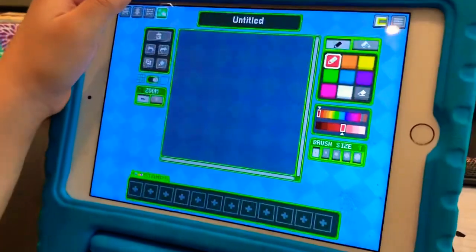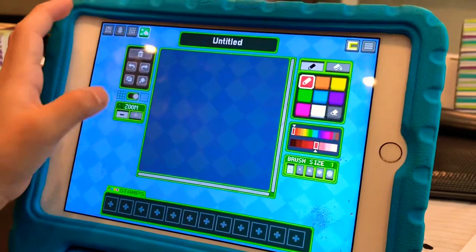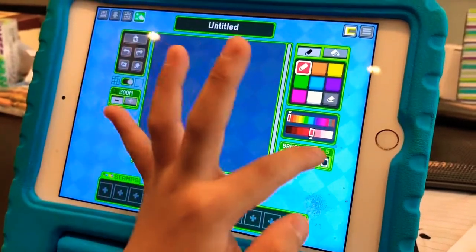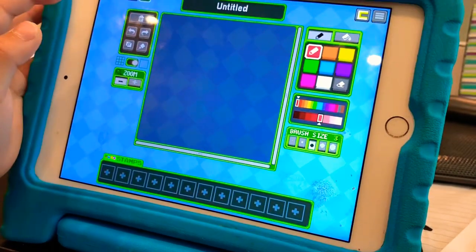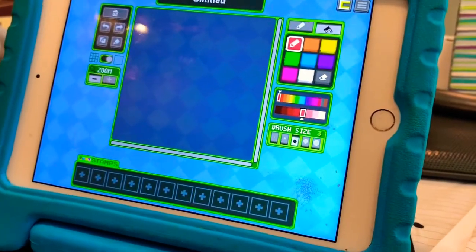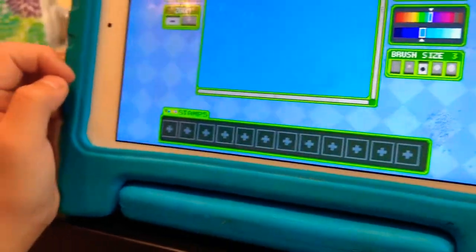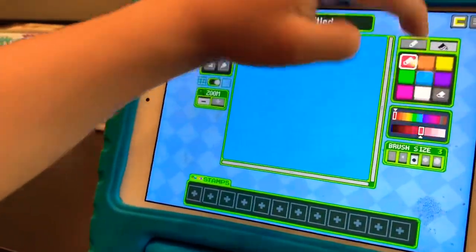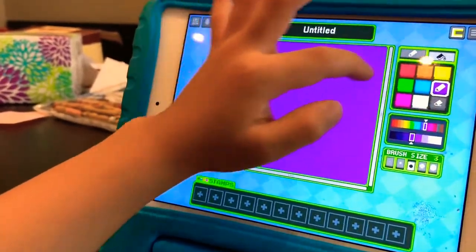Now the background — you can create your own background. You can zoom in or zoom out. Make the brush size five — it's super big. Brush size four, brush size three — I think that's good. The color is blue, then there's red and orange. I don't know which one to pick for the background — I'll take blue.